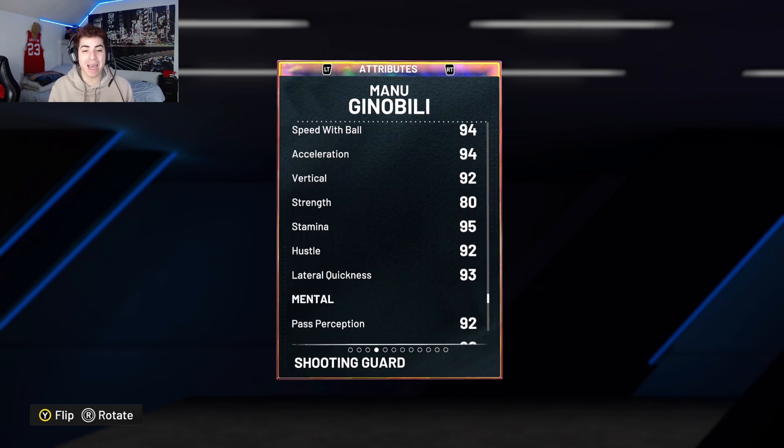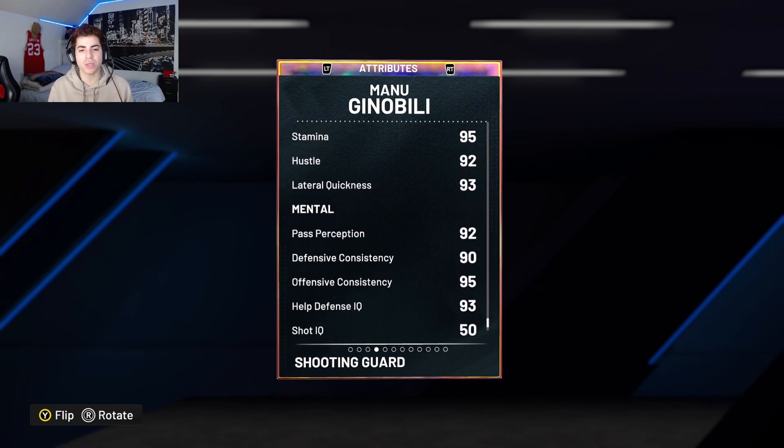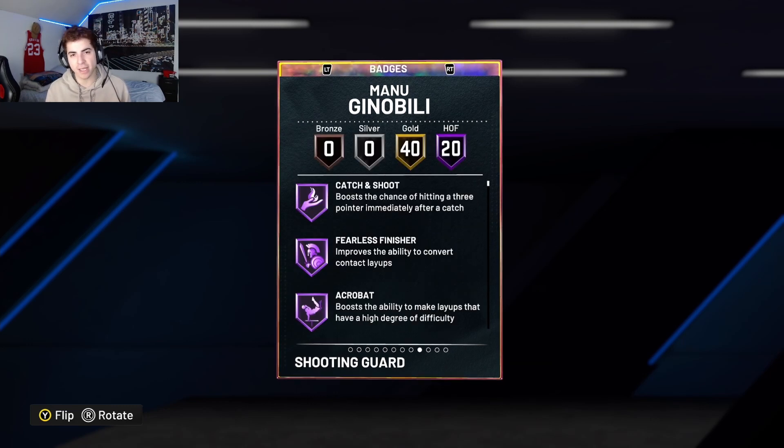He also comes with a 92 vertical, 80 strength, 95 stamina, 92 hustle, and 93 lateral quickness. Let's check out his tendencies — hopefully they're really good. He comes with a 78 crash tendency, 90 pass interception tendency so he's going to be able to cut off lanes, 85 on-ball steal so he can get an occasional steal when you're off-ball. His contest tendency is a literal 37, which is horrible. He has a 41 shot block tendency, which is also horrible. So those tendencies are not the greatest in my opinion.